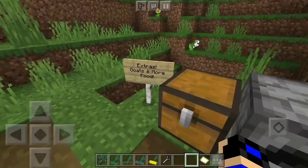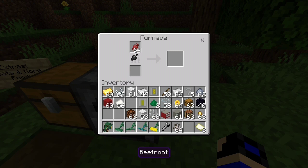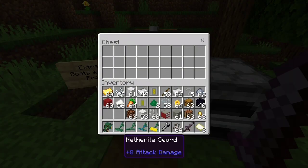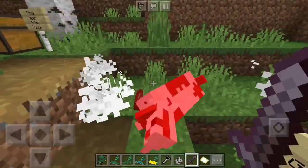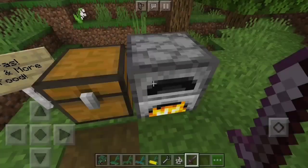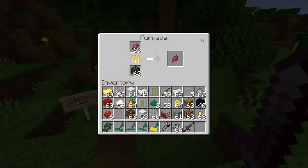This add-on also adds goats as a bonus. You can now cook beetroot and carrots, and goats drop meat and eat grass. You can cook raw goat meat in the furnace too — you get cooked goat meat and cooked beetroot. It's a pretty cool addition to a farming-focused add-on.